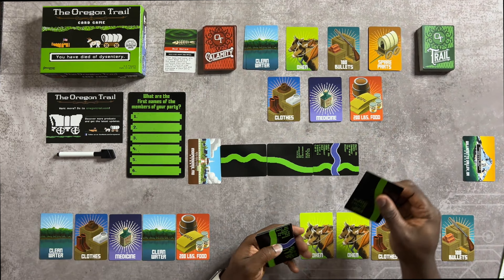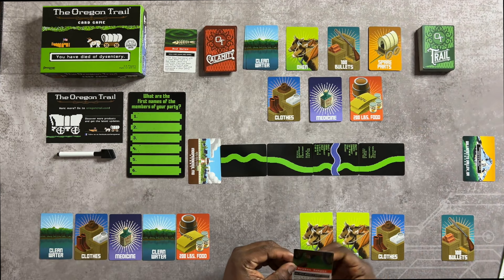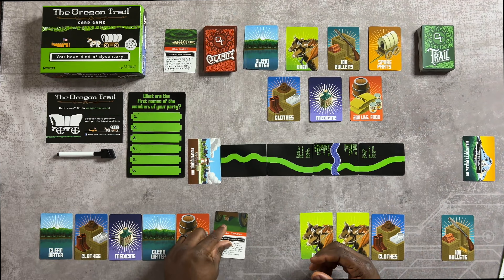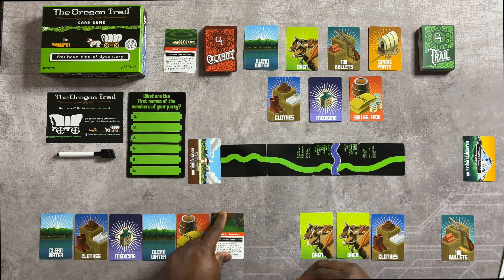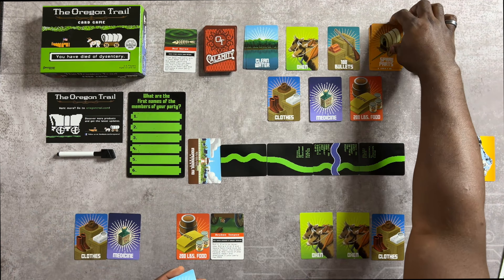We draw a Calamity card and get a Broken Wagon Tongue. Roll a 4, 5, or 6 to repair it now, or if you roll a 1 through 3, you have to use a Spare Parts card to repair it. One round of play without it and everyone dies. The round is considered going all the way around and back to you, so you have at least one turn to save yourself. I rolled a one, so I'll trade two Clean Water cards for Spare Parts and use that Spare Parts right away to fix the Broken Tongue.